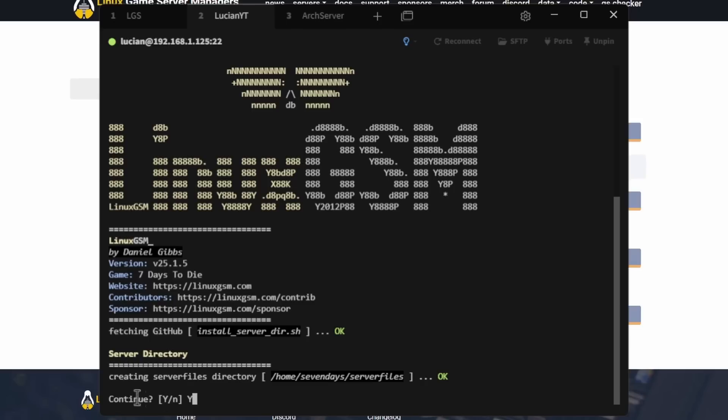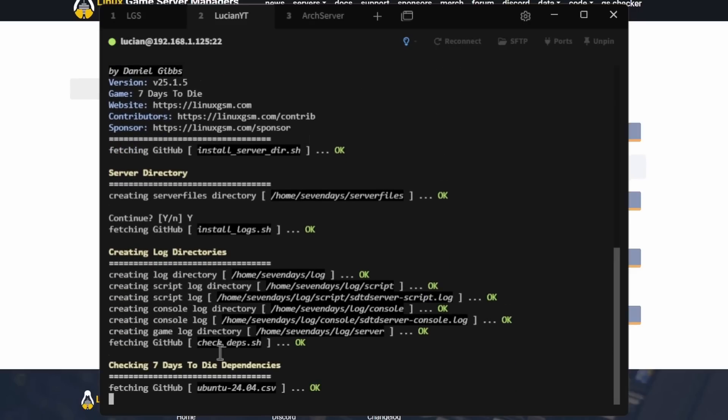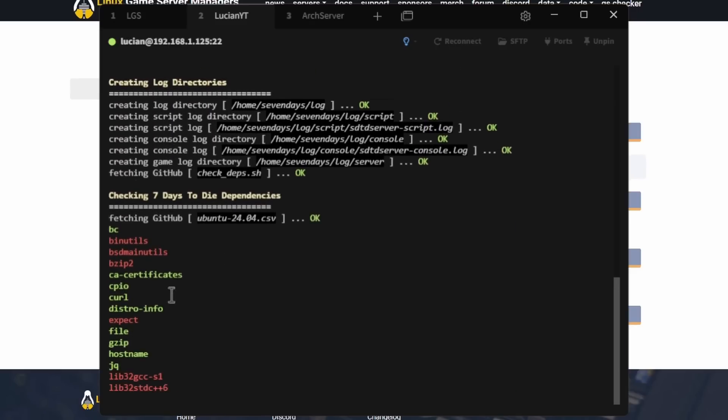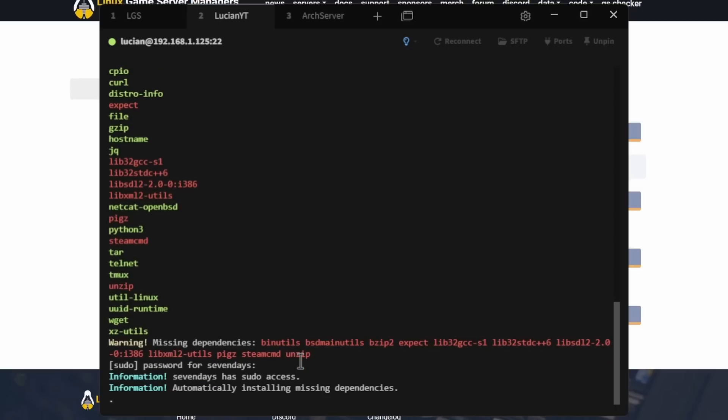Right here it's asking us to create the server file directory — we do want to do that, so it's automatically set to Y. Just hit Enter. You'll see some things in red going across the screen — these are all missing dependencies. Since we are sudo, it's asking for our sudo password for this user. Enter the same password for this user and hit Enter.